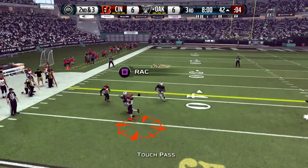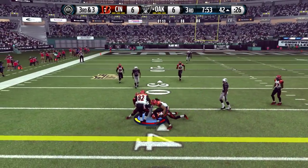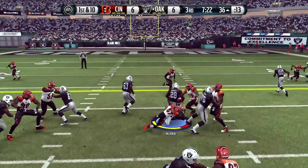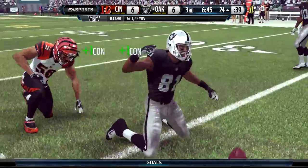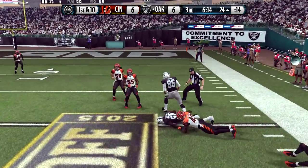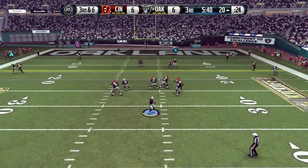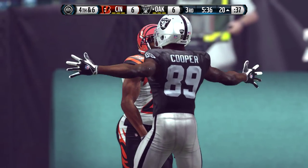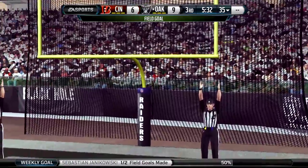Raiders get the ball. Murray gets seven yards, then Carr makes a dangerous pass on second and three. Third and three, Carr throws to Amari Cooper for a first down — Cooper fights for extra yards. At the 36, Murray picks up five yards, then Rivera gets another first down. Murray gets four more yards but a tipped pass on second and six makes it incomplete. Carr has to throw the ball away on third and six. The Raiders settle for a Janikowski field goal — this time he hooks it through the left upright, making it 9-6 Raiders.